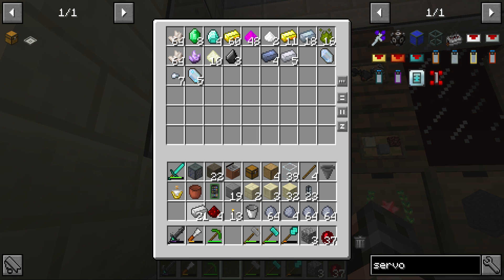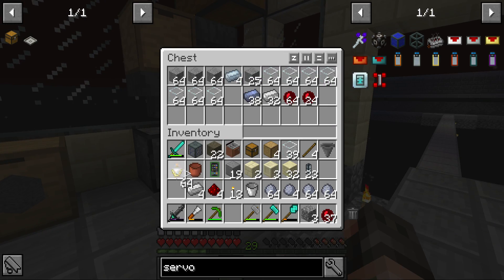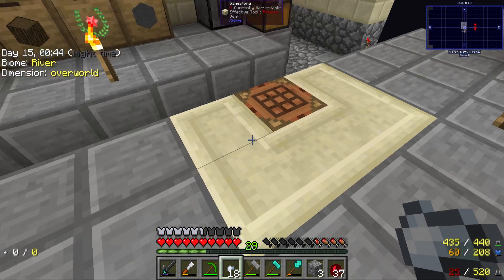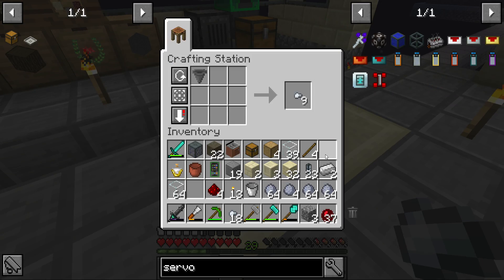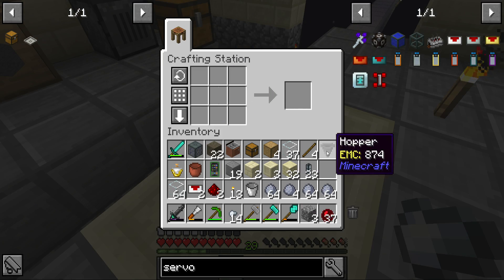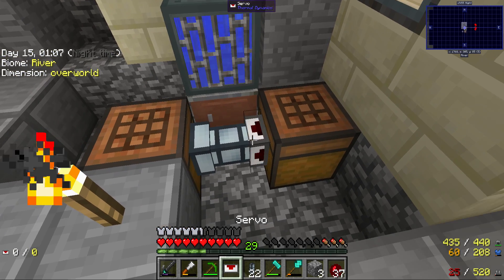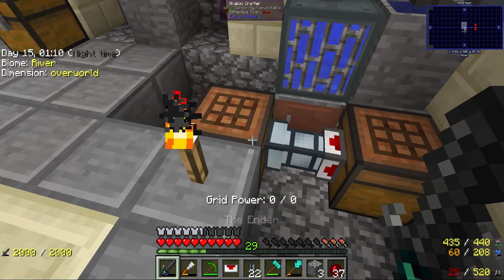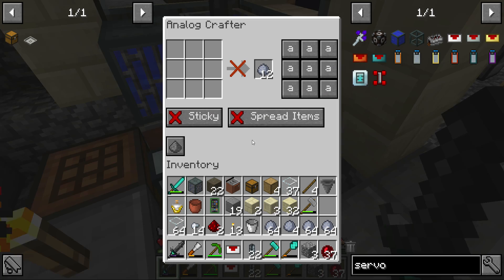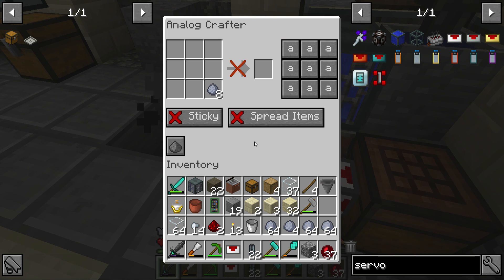To make a servo I need some redstone and glass. Glass isn't really a problem — we have a lot of it — and that gives me one servo. Now I can connect this part up here, set it to ignored so it goes in. I need to output from the bottom, accessible from all sides.